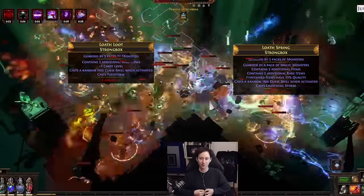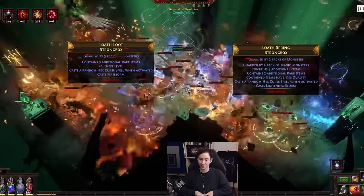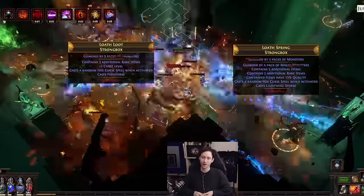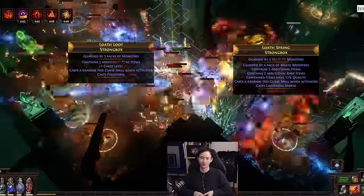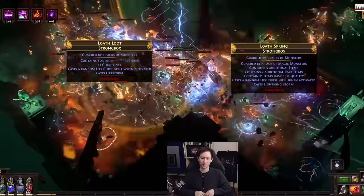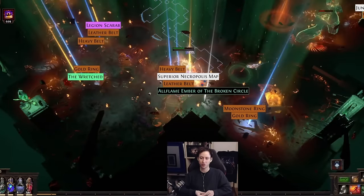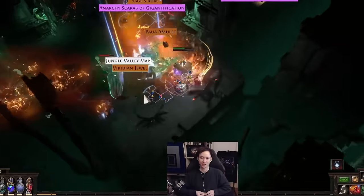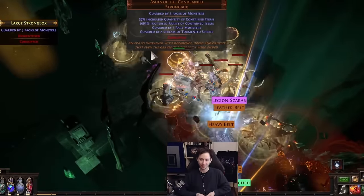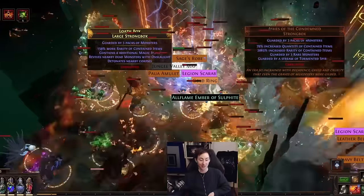You can do T17 maps, but before that the build has uses outside of that too. It's really fast — it uses self-chill as a means to zoom through maps, and it has explosions and proliferations which feel really good when sprinting through maps. It's quite versatile and an extremely chill playstyle, so if you played it last league you'd know exactly what I'm talking about.